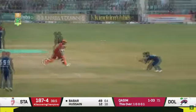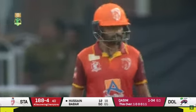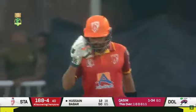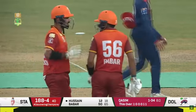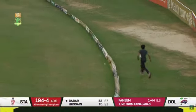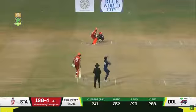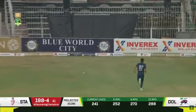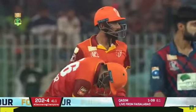Here comes the moment Faisalabad has been waiting for — his 52nd fifty in cricket, his second in this tournament, and maybe job half done. He realizes this, but Faisalabad are on their feet. Chants of 'Babar, Babar' ringing around Iqbal Stadium. Allied Bank Stallions: 188 for four, 40 overs gone. Finally, here comes the boundary for Babar Azam, who has been waiting for it. Reverse sweep right from the get-go, perfectly played. 200 up for Allied Bank Stallions — beautifully played.